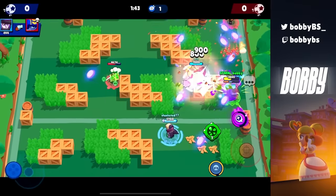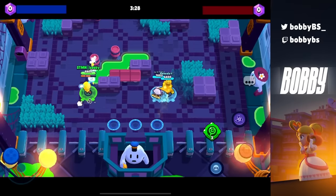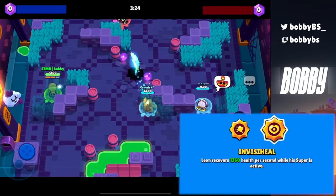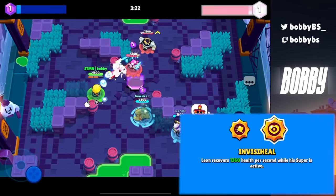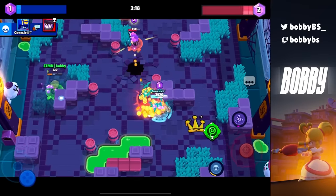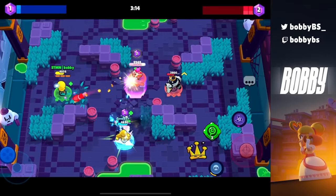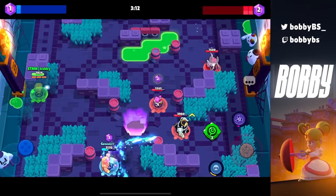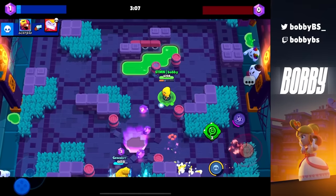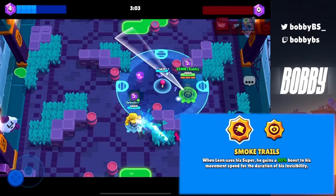Coming in at number 7, we have both of Leon's star powers. First, Invisiheal: every second you're invisible you gain 1,360 HP, which is a ton. People use this in an interesting way where you can pop invis right in front of somebody — they know where you are but you're just healing. You can run away, come back within six or seven seconds with full HP, and then spray them down.